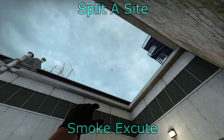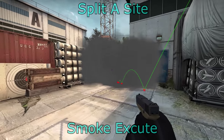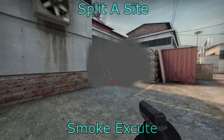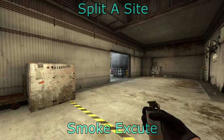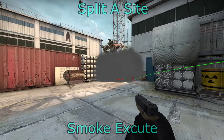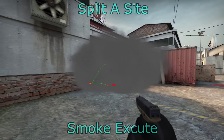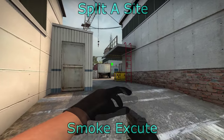For the MBK corner smoke you can do this from behind A main. This will block off quad and MBK to the A main area so they can't spot you coming out. You can also do this from A main as well, which blocks off the same position quite nicely. For this strategy you're going to plant on the left-hand side of the site. You can also do this from highway.